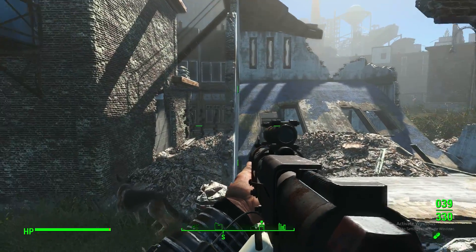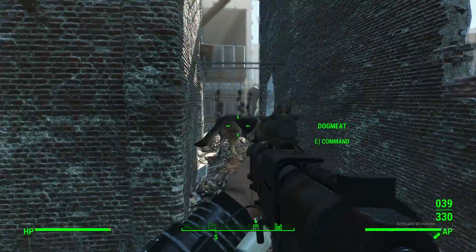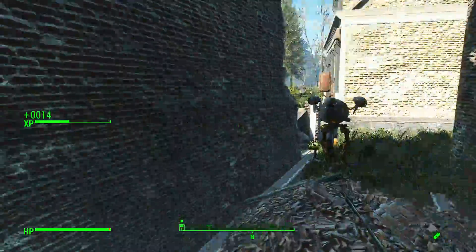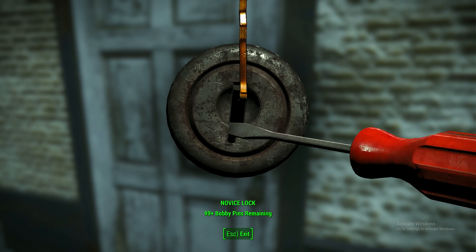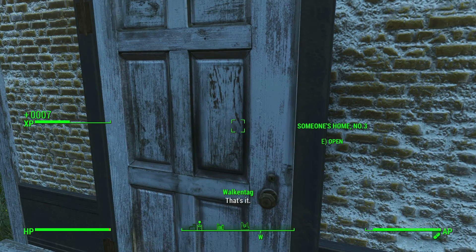Oh, we got protectrons or something. Okay, it looks like just some scavengers. Let's begin our exploration here. We got someone's home number three. Probably should have brought the shotgun because of all these interior spaces. But right here — boom — modded structure, cracked water in no time. Let's go on in and see what we can find. Quite interesting.